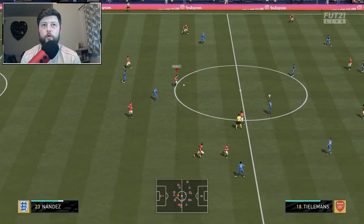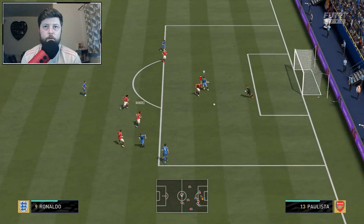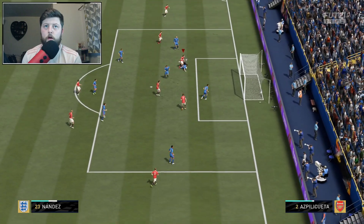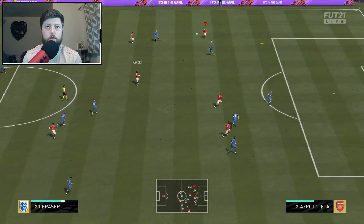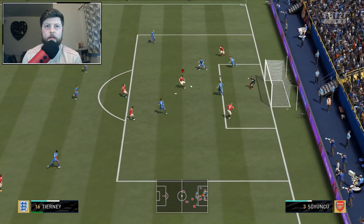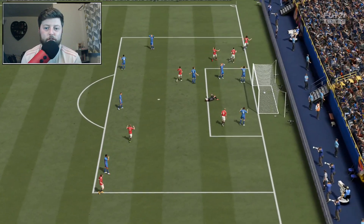Nandez again — weren't even looking and he's managed to win the ball back. Nandez winning it back, Arnine's not able to pull it back. Nandez just picks his spot and takes it. Lovely ball from Nandez into Fraser, picks him back, finds Nandez again and it's jumped over — hat-trick for Nandez in his first match.